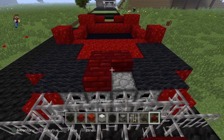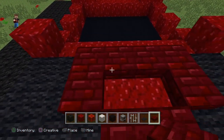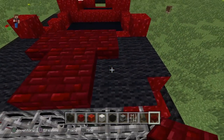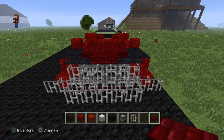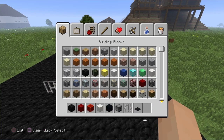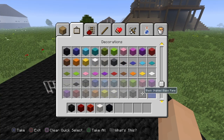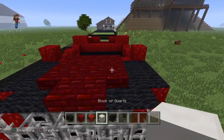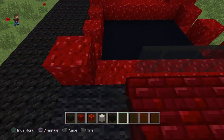Red nether brick - sure, why not. There's a whole bunch of things you can do to make it look good, that's something I'll let you guys figure out on your own time. We're just gonna get back into finishing this up. I like the look of tinted windows.